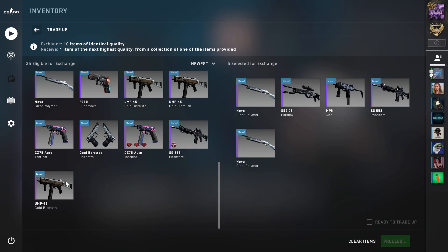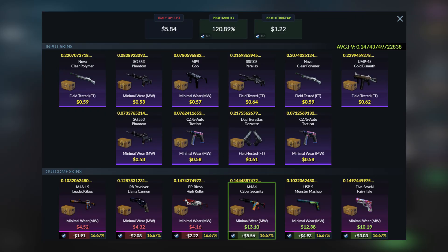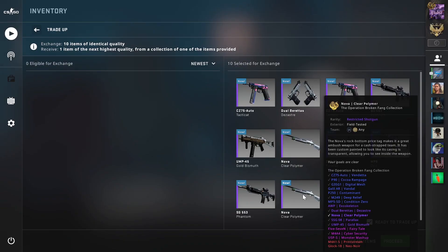The next trade-up will be an improved version of the first. This will be another restricted Broken Fang slash Spectrum 2 trade-up using 5 field-tested Broken Fang inputs and 5 minimal wear Spectrum 2 inputs. The average float for this trade-up needs to be less than 0.1477, so use field-tested inputs with an average float of around 0.21 and minimal wear inputs with an average float of around 0.08. The total cost will again be around $5.84. The M4 Cybersecurity and USP Monster Mashup will still be around a $5 profit, but by keeping the average float below 0.1477 we'll now get the 57 Fairy Tale in minimal wear condition for a $3 profit. The rest of the Spectrum 2 skins will still be around a $2 loss. This is a way better trade-up than the first, but the floats will be a little harder to get.